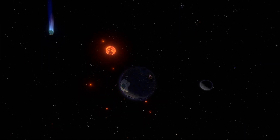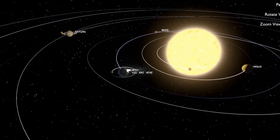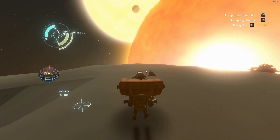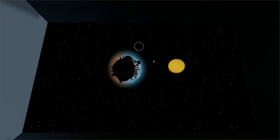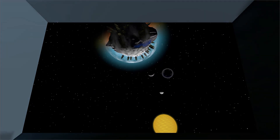Outer Wilds is a good game. I've played it, I've made mods for it. It's the only game I can think of where you're able to explore a miniature version of a solar system where planets are mere kilometers apart instead of the hundreds of millions of kilometers they are apart in real life. In this video I want to try my hand at recreating this mini solar system mechanic in the Godot game engine.